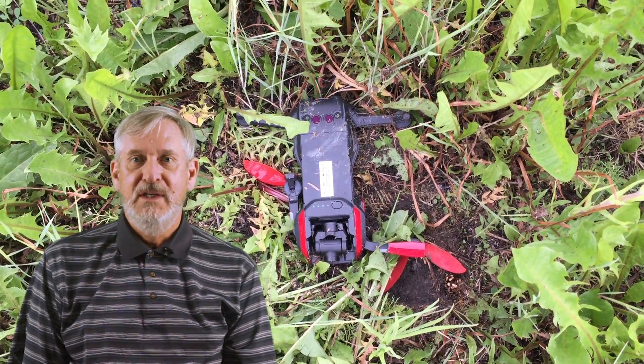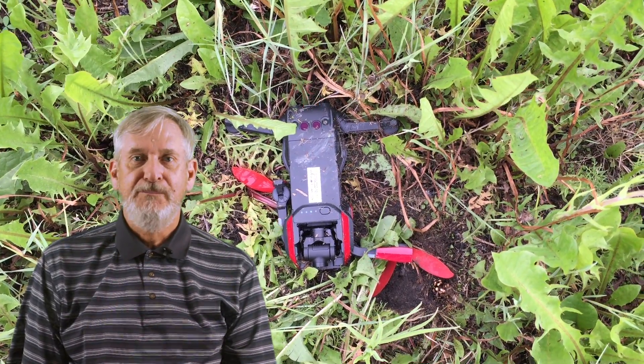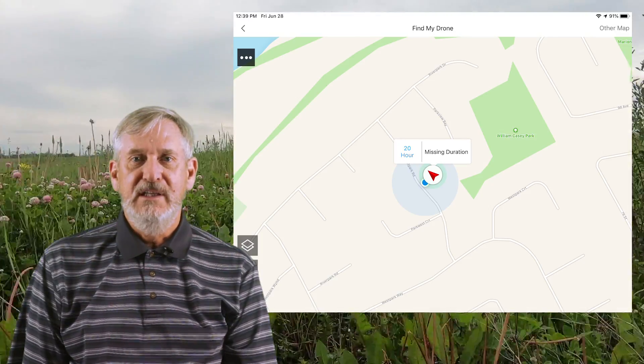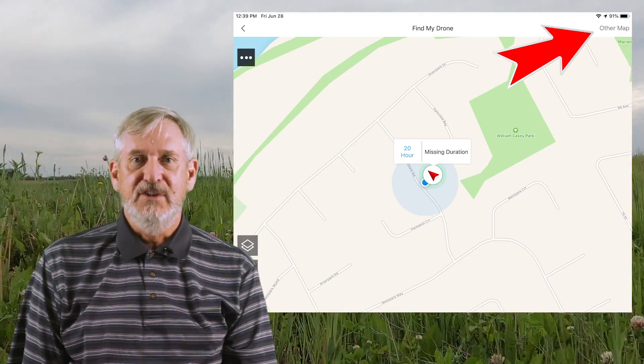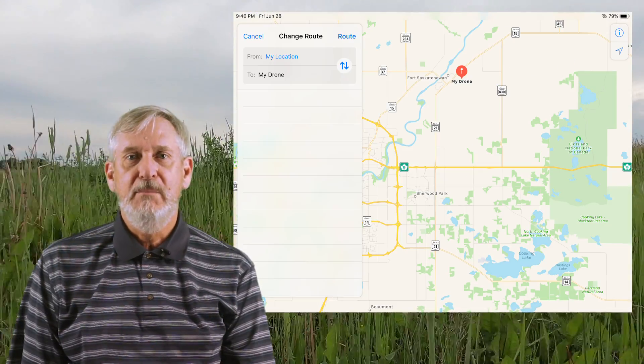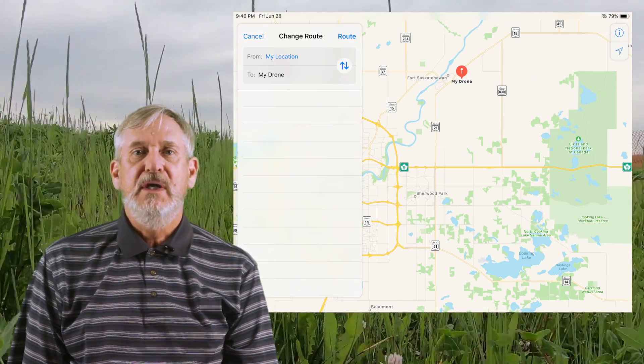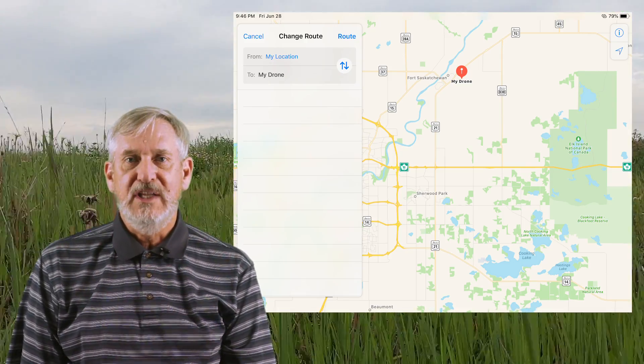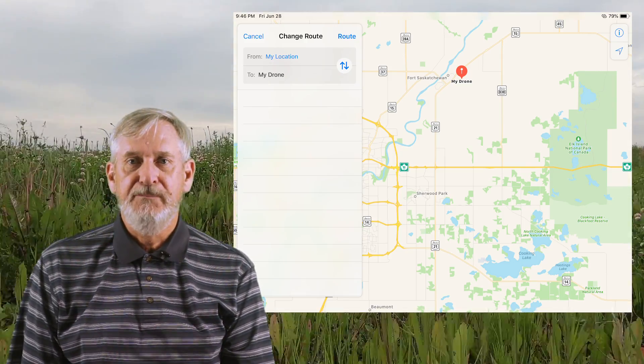Now if the drone is no longer powered up, all is not lost. Hit the other map in the top left of the screen. It will open your map app where you can make a detailed path to follow to the drone's last GPS position. Not as good as the beeper, but at least it gets you into the ballpark in the field to find your drone.